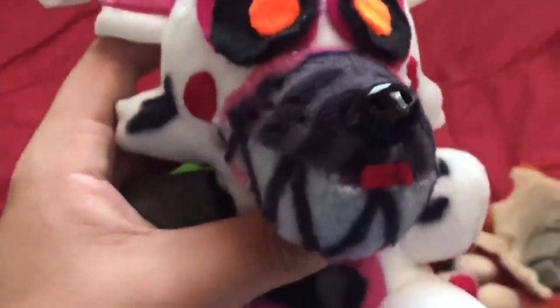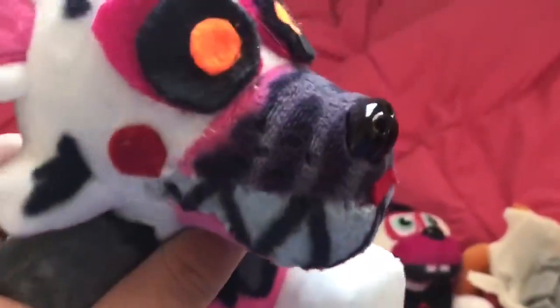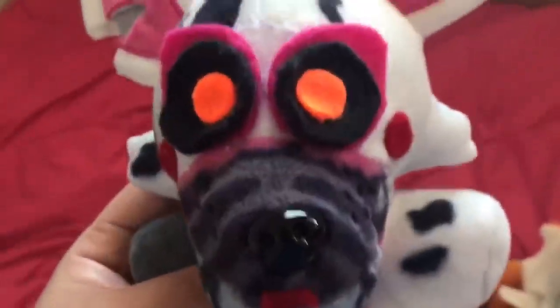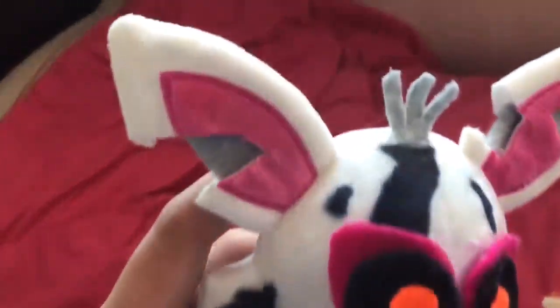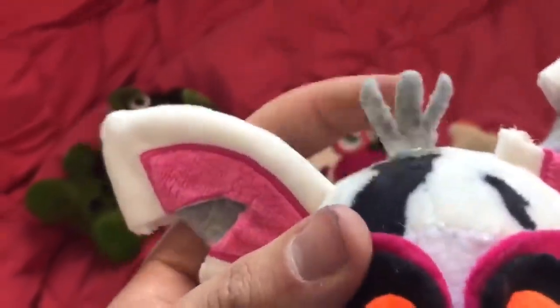Now let's go into Nightmare Mangle. It's pretty similar to Phantom Mangle in how I made it — I used a Wave 1 Funtime Foxy, made the teeth, and sewed them in between the mouth. I tried to color the top of the snout kind of like Nightmare Foxy's. The eyes I made orange. I know Nightmare Mangle is missing an eye, but I like it better with two eyes.